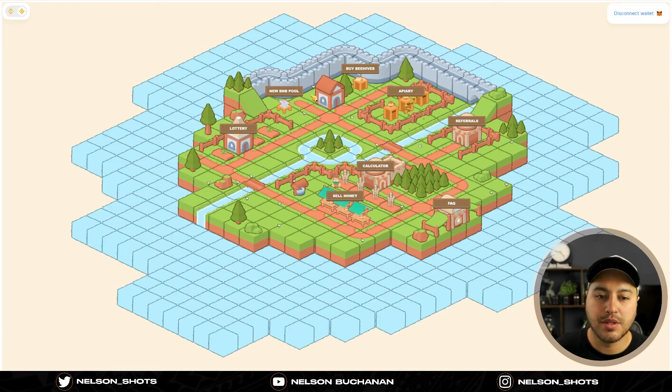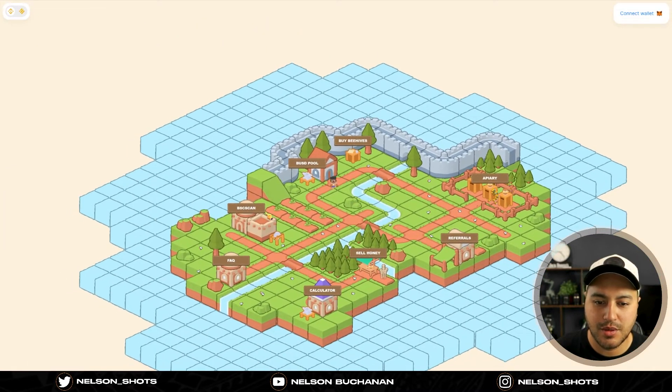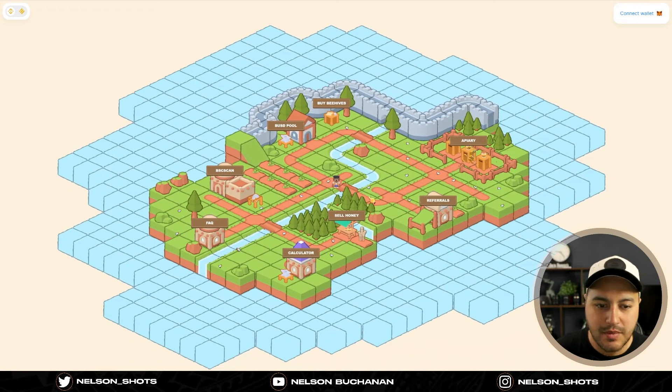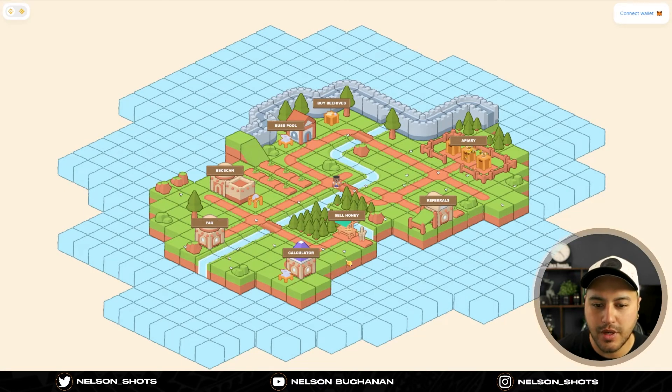The thing we're talking about today is the new BNB pool. If you click on new BNB pool on this website it'll take you to another GameFi interface, which is the new face for the BNB pool — the new one, not the old one. They also have the BSC scan contract on here, so you can click on that and it will take you to the wallet, which was just created about 13 hours ago.